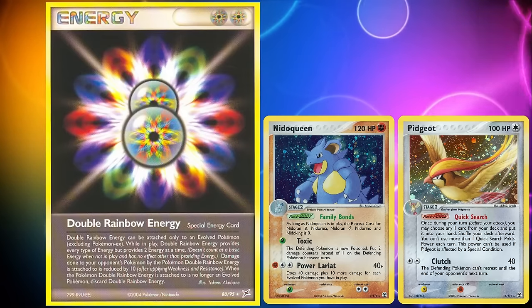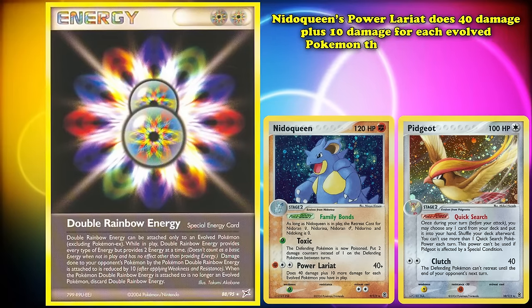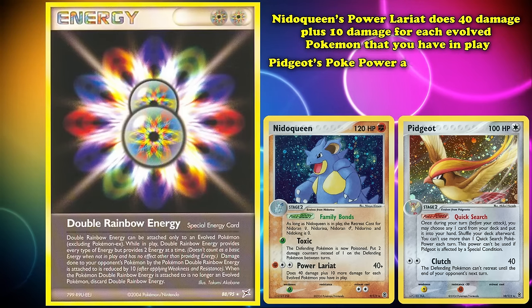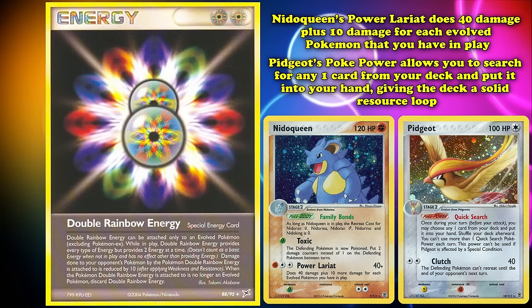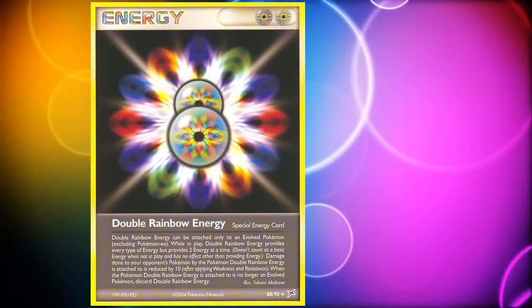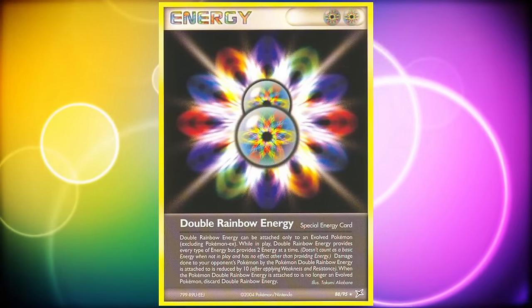Likely the most successful deck that played Double Rainbow was Queendom, a Nidoqueen and Pidgeot-focused deck that won the 2005 World Championship. By helping fuel Nidoqueen's Power Lariat — one fighting and two colorless for 40 damage plus 10 for each evolved Pokémon you have in play — it gave additional utility to Pidgeot, whose Poké Power allows you to search for any one card from your deck, giving the deck a rock-solid resource loop. However, this card wasn't the best for Stage 1 and Stage 2 strategies, as another very strong energy card beats it out.